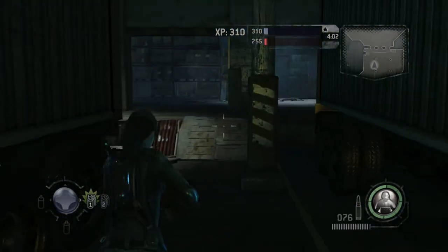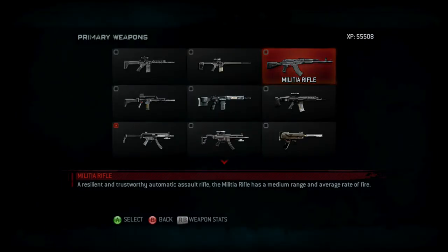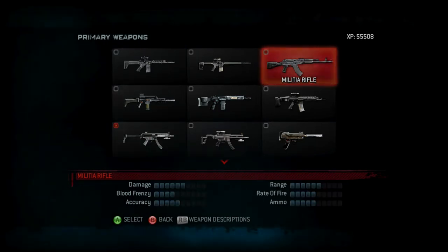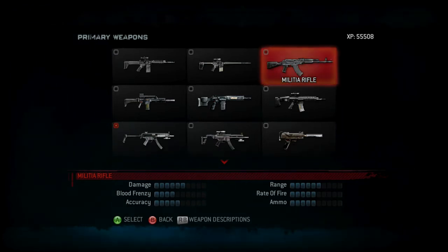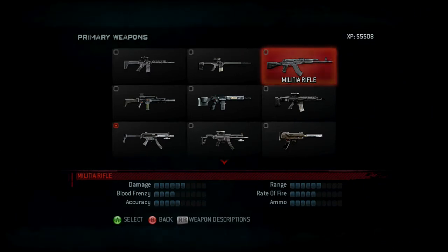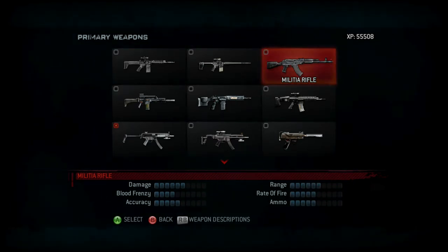That is it for the burst rifle. Now for the next assault rifle, the Militia Rifle — a resilient and trustworthy automatic assault rifle with medium range and average rate of fire. Statistics: great damage, acceptable blood frenzy, average accuracy, great range, average rate of fire, and average ammo. Overall it seems to be a tiny bit better than the regular assault rifle, basically another all-around weapon for any situation.